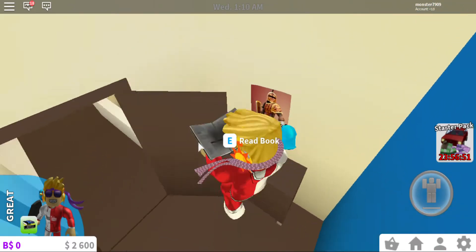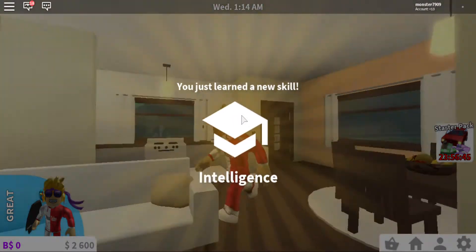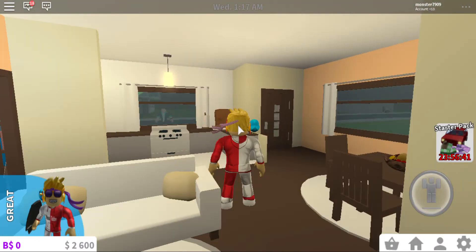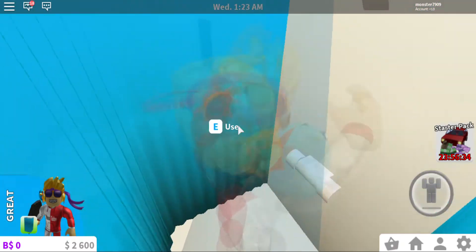Oh, I can read a book! Cool — I just learned a new skill: Intelligence. I'm smart in Roblox! Let's see — is this a bathroom? Oh, that's cool!